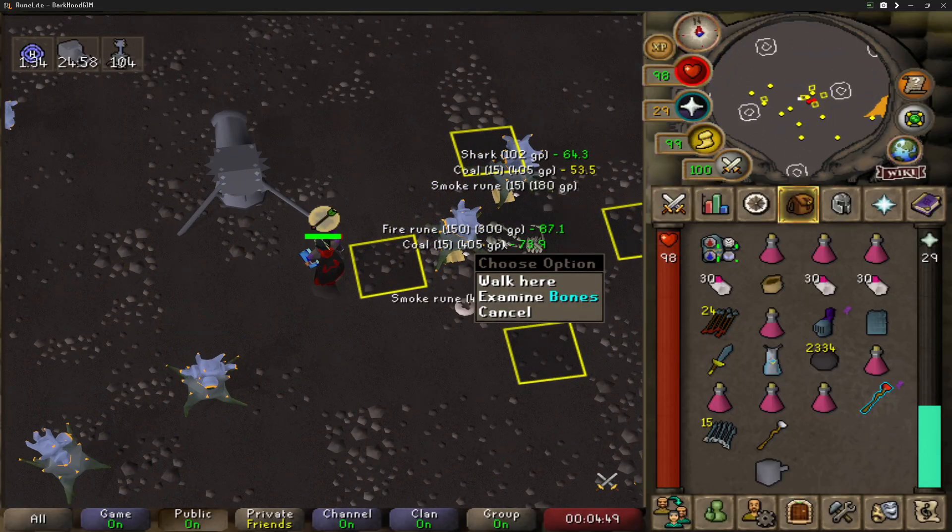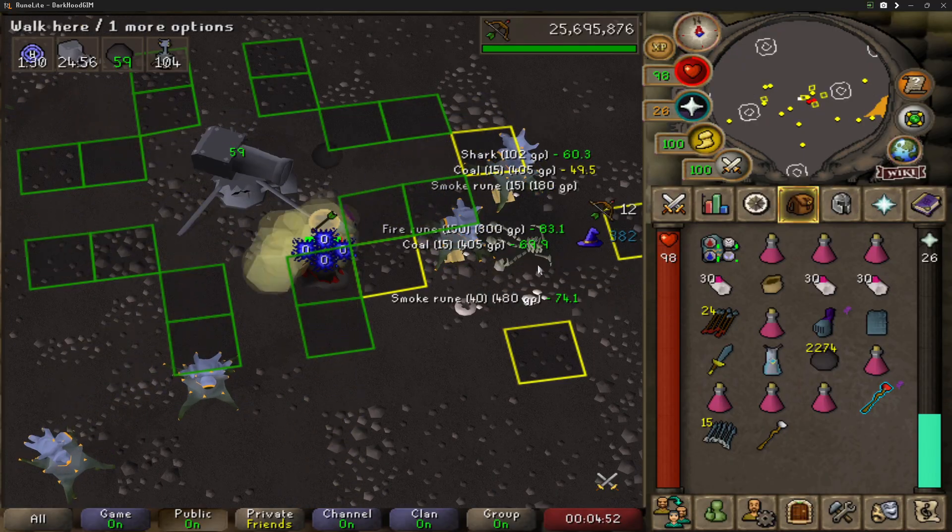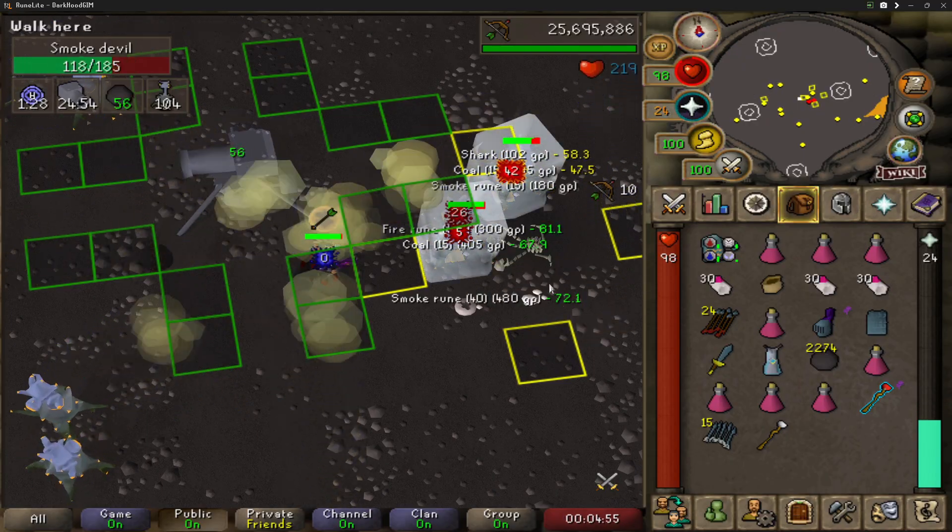There's a pile of bones right here by the recommended cannon spot. You're going to turn your cannon and it's going to aggro all of the dust devils in the room.